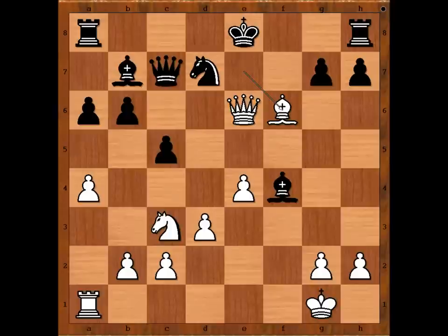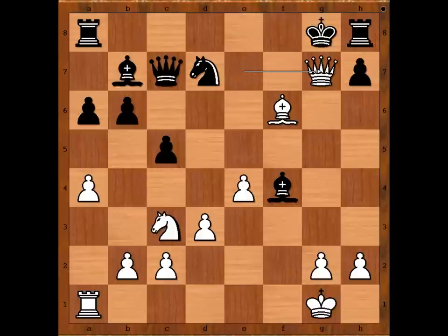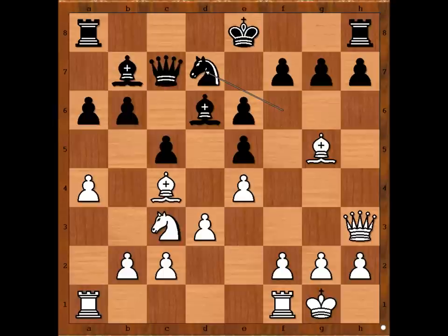Black resigned in view of the continuation: king to f8, queen to e7 check, king to g8, queen takes pawn on g7 — checkmate. Very clever play by Agmanov. Let's go back to this very interesting moment of the game. Did you see the killer move? If you did, congratulations. How many moves did you guess? What do you think of this game? I hope that you enjoyed watching this video. I wish you good luck with your chess and bye for now.